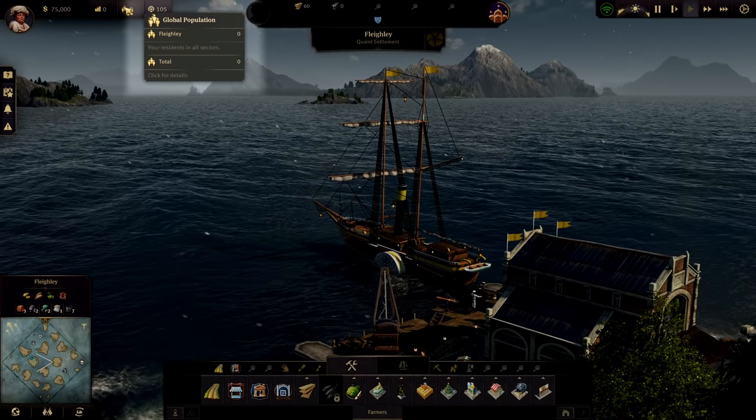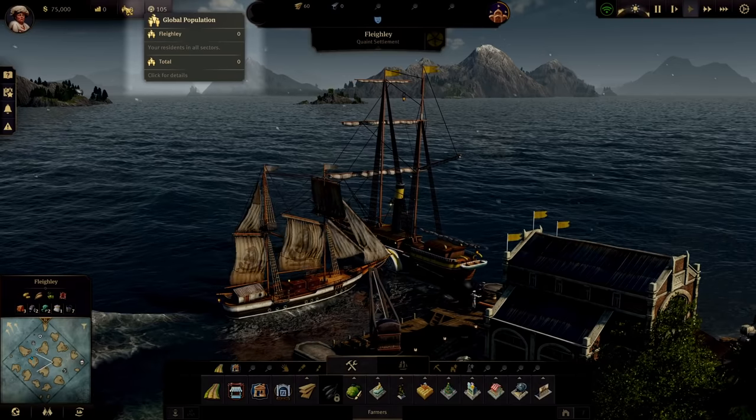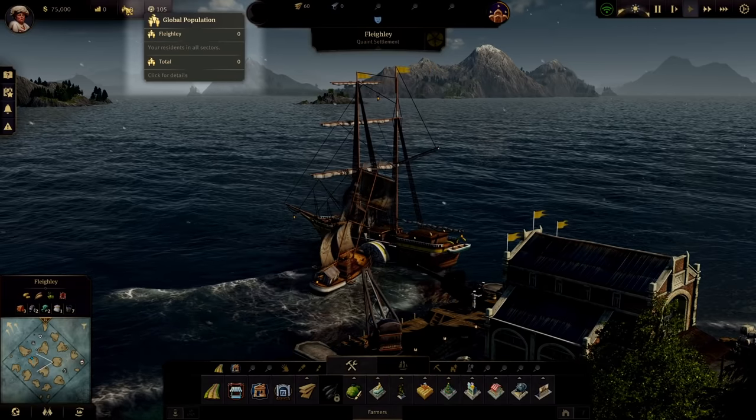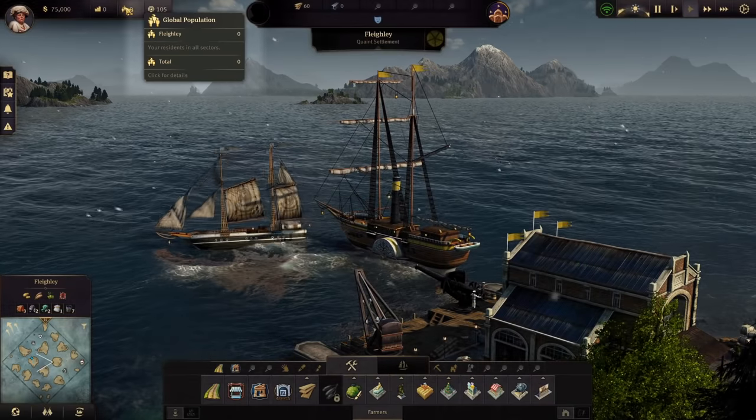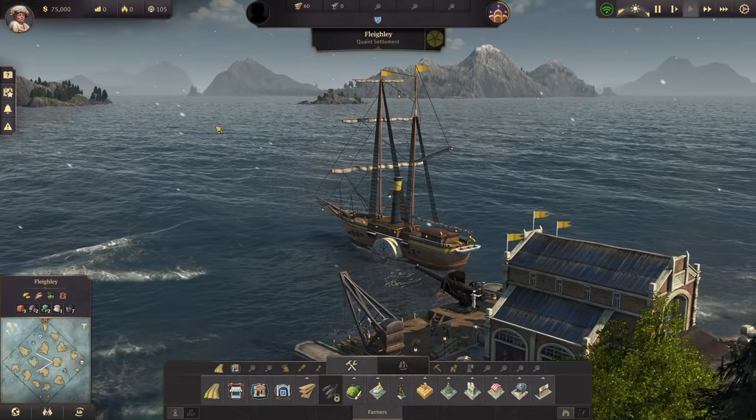After that, we have your global population. This is a total of all of your residents across all sectors. It breaks it down to the island you're currently looking at and also your total across all regions. If you click on it, it will take you to the population tab of the statistics screen, showing a very detailed breakdown of all your residential statistics. We'll take a closer look at that in the next entry when we have people on the island.